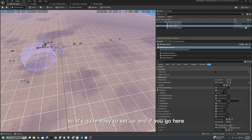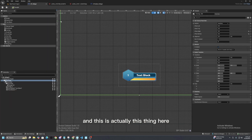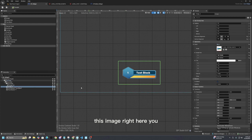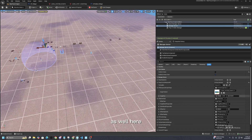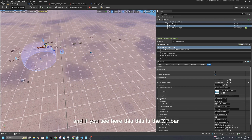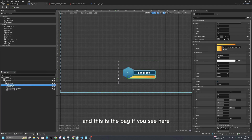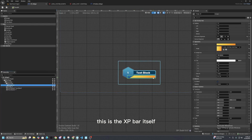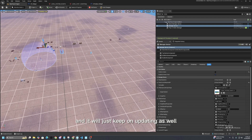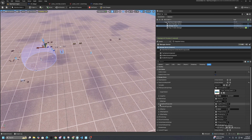If you go here, this is the XP background. This image right here — you can change the image according to your needs. And this is the XP bar, which is a different element. This is the XP bar itself, which will progress and keep on updating according to the values you give it.